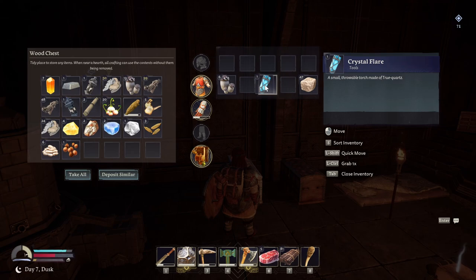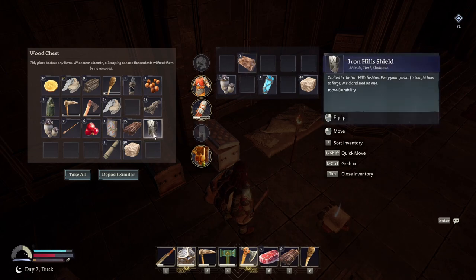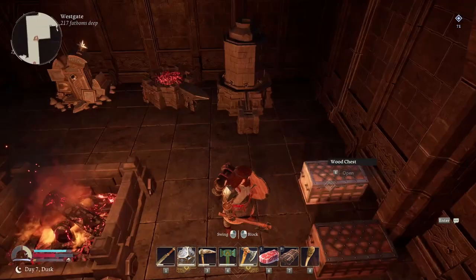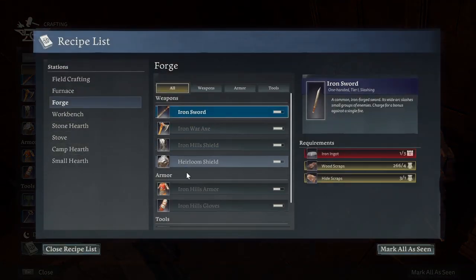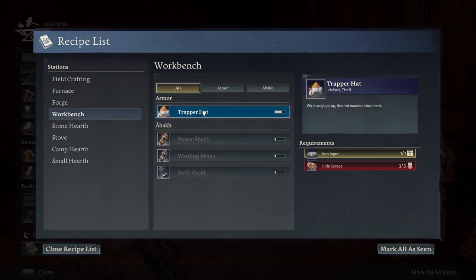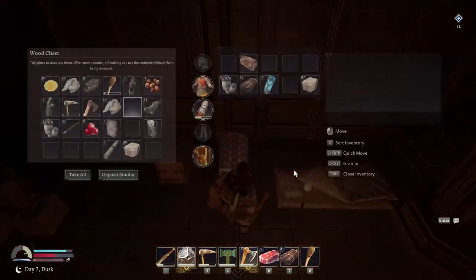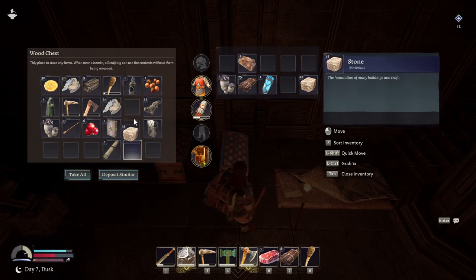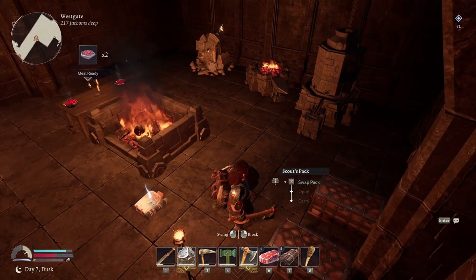What does that one do? Quartz. Mushrooms. Let's look at this other one. Hide scraps — I don't know if that's enough. What else did I need? Let's take a look. Workbench — I need five. I don't have enough. Is that coal? Let's go dump that in here.